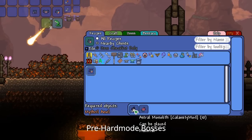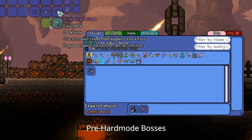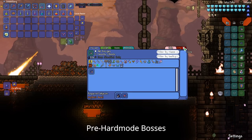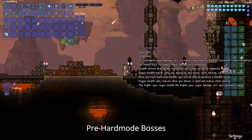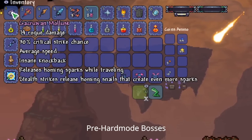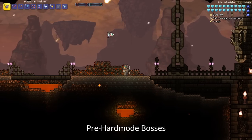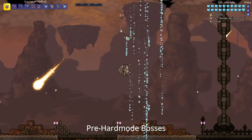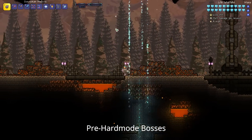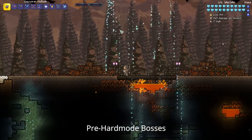The first thing you want to do is run over to the Astral Biome and defeat a bunch of Titans to get some Titan Hearts. Then break some of the trees in the Astral Biome to get the Astral Monolith, and you'll be able to craft the amazing Titan Heart Armor. That should carry you through pretty much all of the mechanical bosses and the bosses before Plantera.